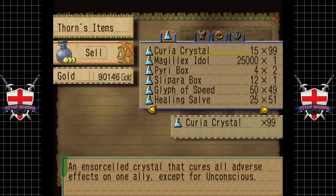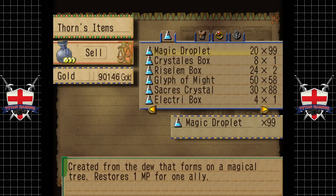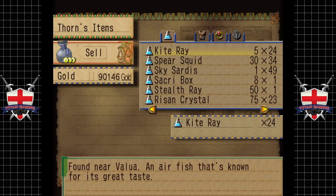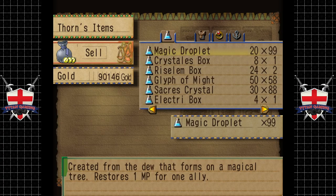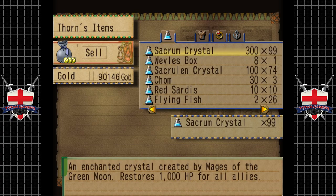That's nice and cheap. These restore 10 MP for one ally — they're really nice but really expensive, we're probably fine. We've got 24 of those, let's get another so we've got 25. These are pretty good. I'm kind of tempted to sell some items actually — let's just do that because we're never going to use them.